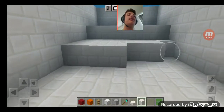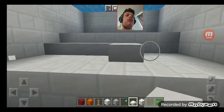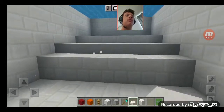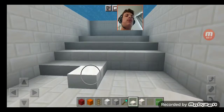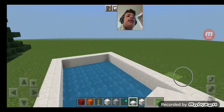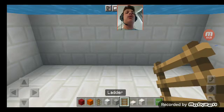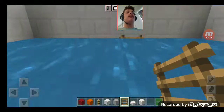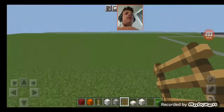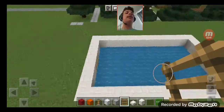And I'll make a deep end too. Something like this looks good. And from here I'll also add some ladders. Now we can enter and exit the pool like this.